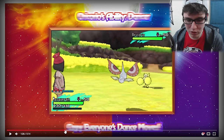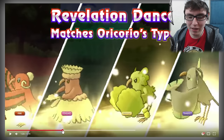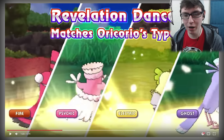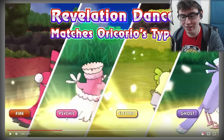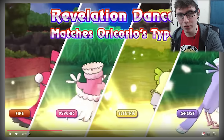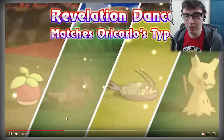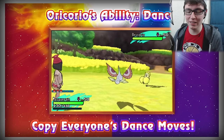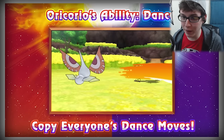So Tapu Koko — that's Electric type, correct. Maybe you find these on islands where the Guardians are. Hear me out: Tapu Koko is Electric — I bet you find that Electric Oricorio on the same island as Tapu Koko, and same for whatever Guardians they're gonna reveal. I could be wrong, I could be right. You never know, just a cool little theory. But yeah, I like it so far. It's pretty unique — they haven't done a Pokémon like that — and it's pretty cool especially for battling.